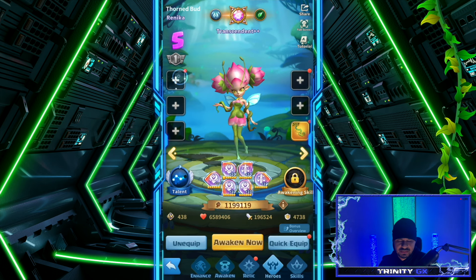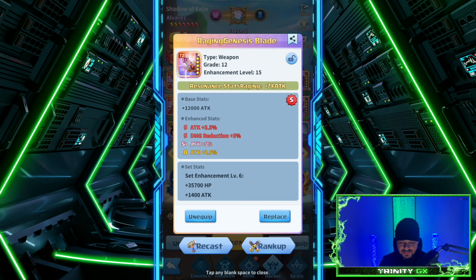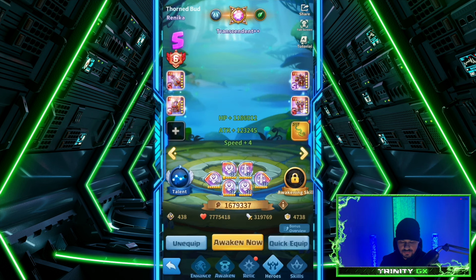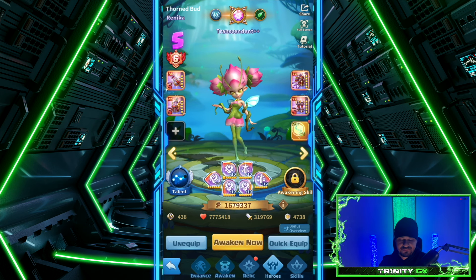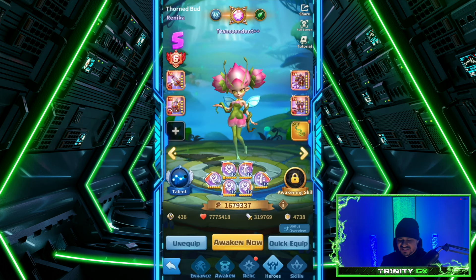For armor, attack attack attack — I'd look at Alvarez's gear for reference. Equipping renaissance stats and raging attack gear on Renika brings her to 319,000 — and that's nothing compared to level 20 or higher. All the gear choices focus on attack.